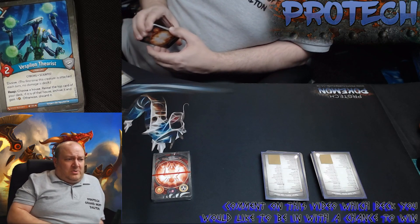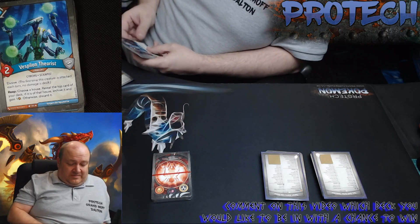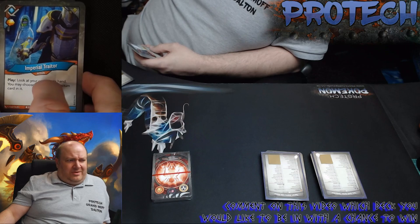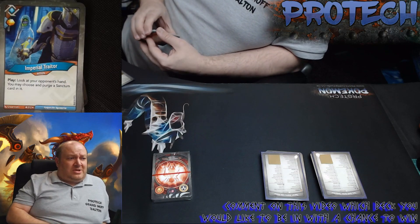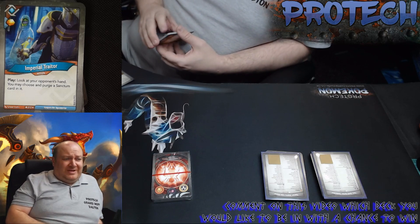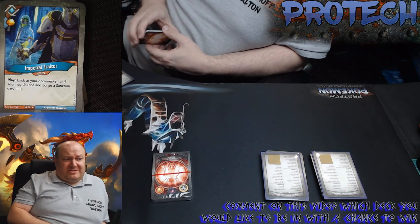Brain Eater — after a creature is destroyed fighting Brain Eater, draw a card. Then a rare where your opponent discards each of their archive cards and you gain one amber for each card discarded this way — situational but it's a rare. Ganymede Activist — when you reap, archive a card. Vesperlund with elusive — reap, choose a house, reveal the top card of your deck; if it's of that house, archive it and gain one amber. And a Shadow maverick — look at your opponent's hand, you may purge a Sanctum card in it.